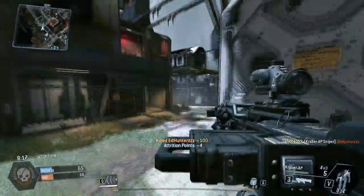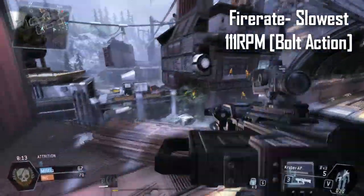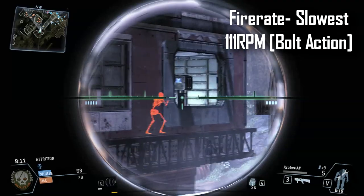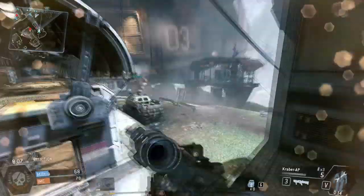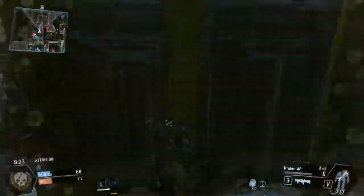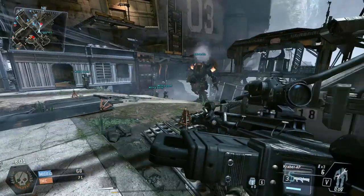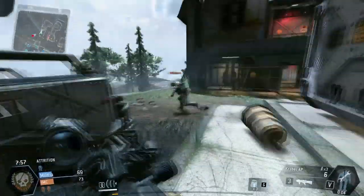For the rounds per minute, this gun fires at 111 rounds per minute, which is the slowest in the entire primary weapons. That is quite understandable because this gun is a bolt-action sniper rifle, so it has the potential to kill a guy in just one shot at pretty much any range, unless you're using a suppressor. As long as you're accurate and predict movement, the slow fire rate isn't going to matter that much.